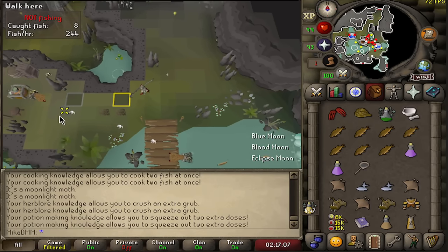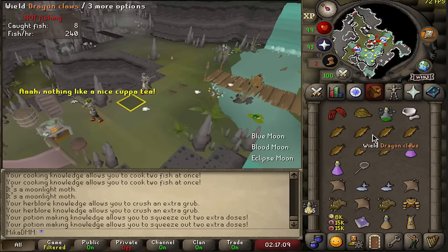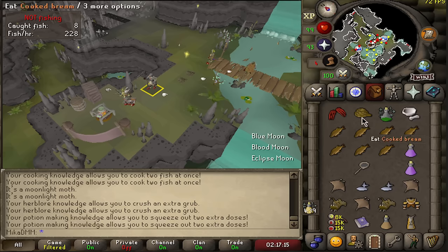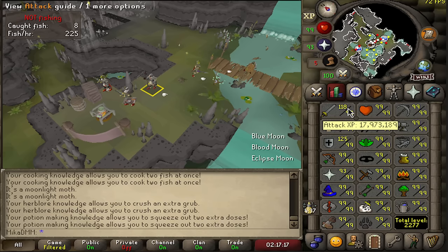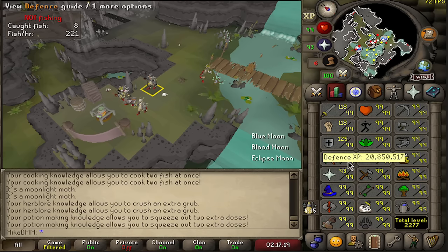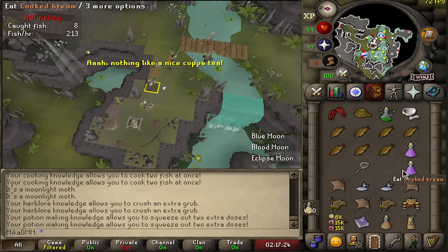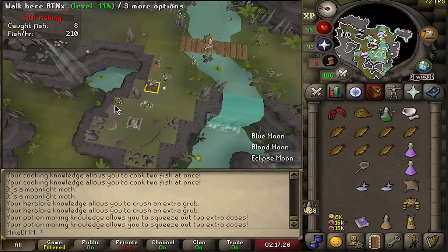It took me this long to realize this is actually a self-sustaining place. You can catch fish right here and grab the supplies right over here. These potions are actually kind of insane - look at my stats, it boosted everything by 19, and it gave me prayer as well. For fishing, you grab the fishing supplies and go over to the bridge.